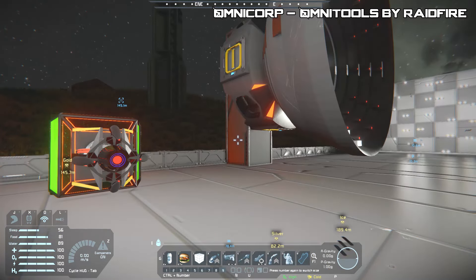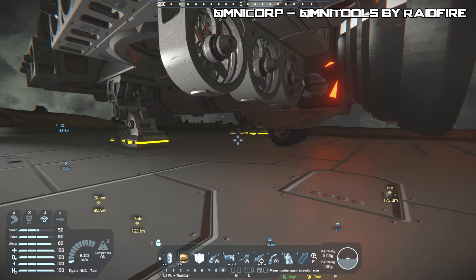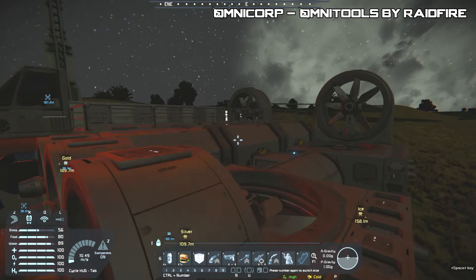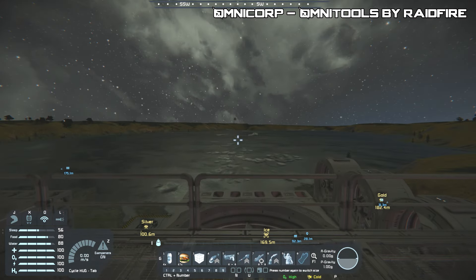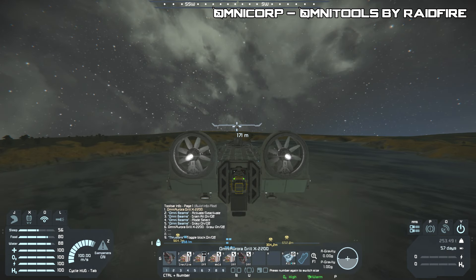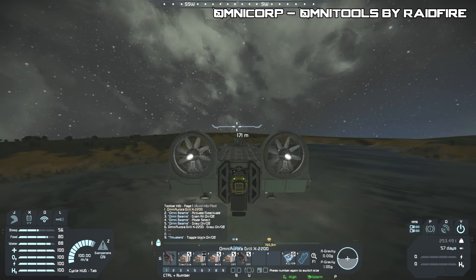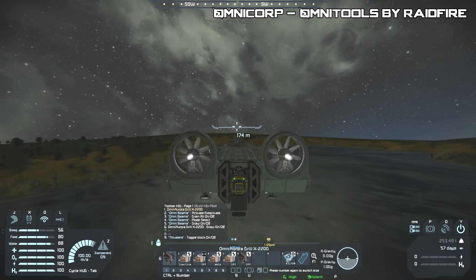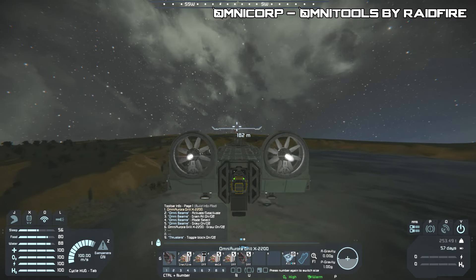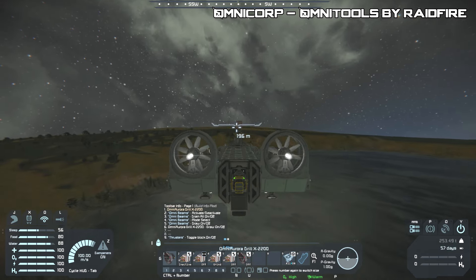So why don't we show them in action. This ship can actually stand fine on its own without wheels — I just added them for balance. To demonstrate, we'll first do the grinder and welder on the target block over there. As we're flying over, you can see the Omni beams. You can activate and deactivate them. There's also a 'drain all' option, and then the mode select, which switches between welder and grinder.